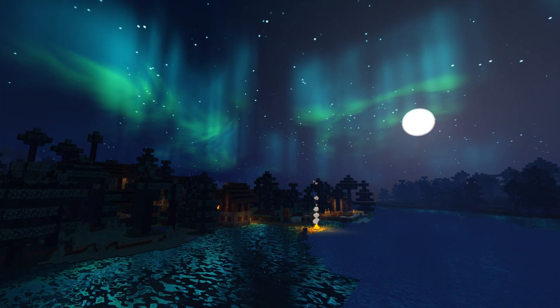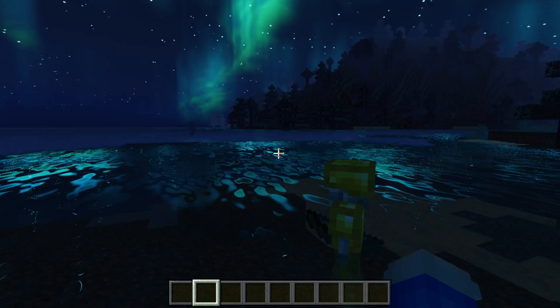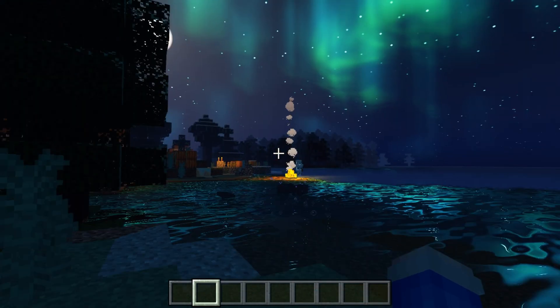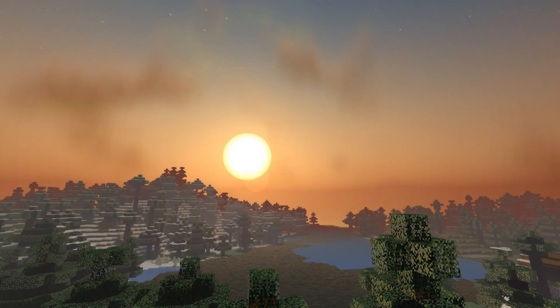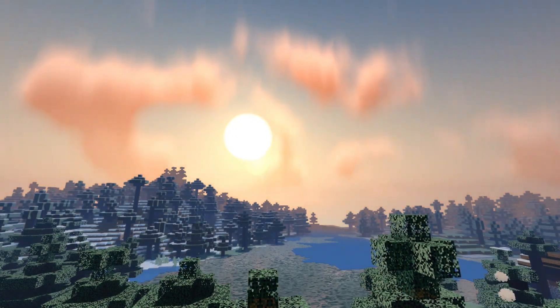My favourite feature in this shader is the Aurora effect. When I turn it into nighttime, the skies look so beautiful. This has got to be my favourite Aurora effect in a shader. It looks a little bit different on the iOS and Android version, but this version is nice and heavy and is getting a lot of lag — but it is definitely worth it, because it looks so realistic and awesome.